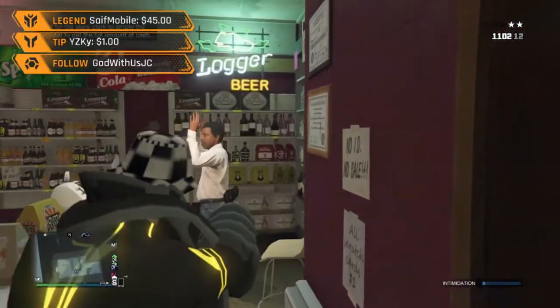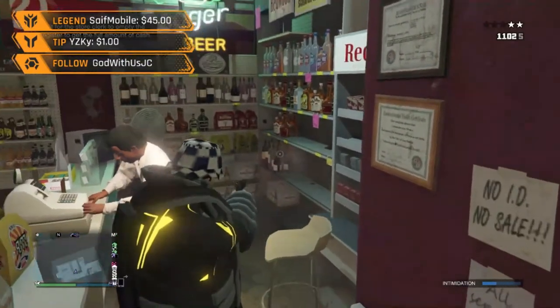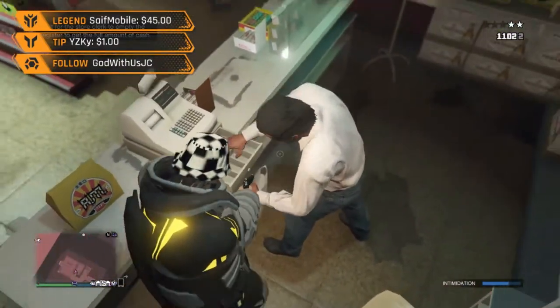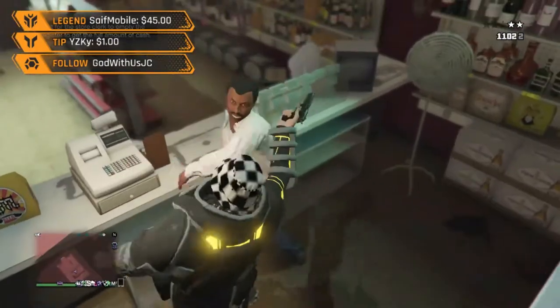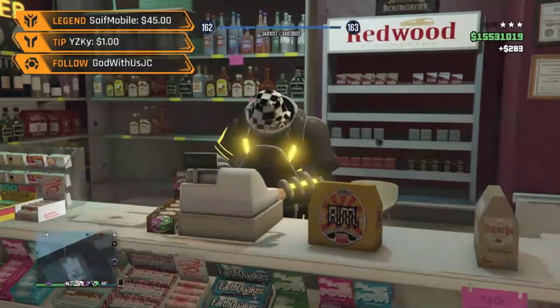Go inside the store and do the same steps as the one with the requirement. Hold up the store, shoot around, get them scared so they take out the money faster. Go next to them — as soon as he starts holding the bag with two hands, hit them and press right on the D-pad, spam it. And then you get double the cash.